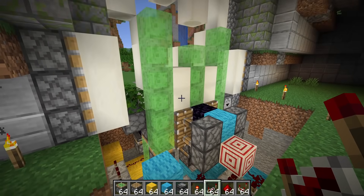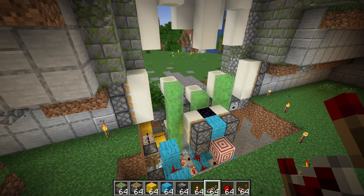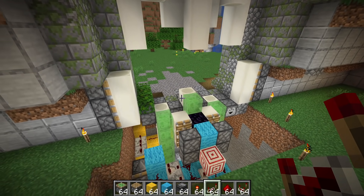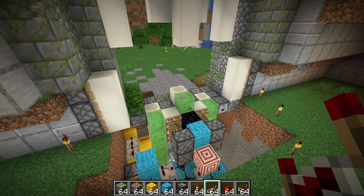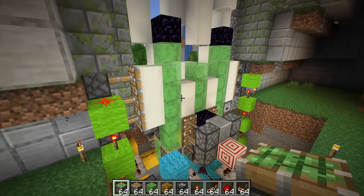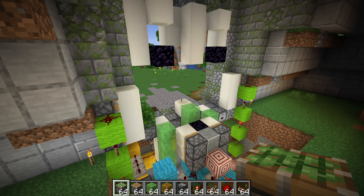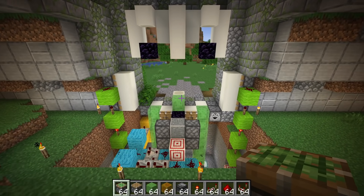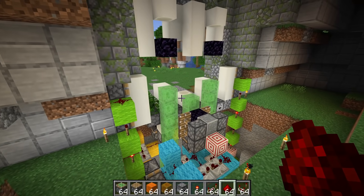Circuit number one — the pull down and move out of the way — is now all in place. Circuit number two — the pull down, move out the way, and flying machines dropping down — has gone perfectly first time, which doesn't often happen so it's always good to celebrate. Does this next part of the circuit work? It does! That is the full opening sequence all done. The closing is a lot more complicated.